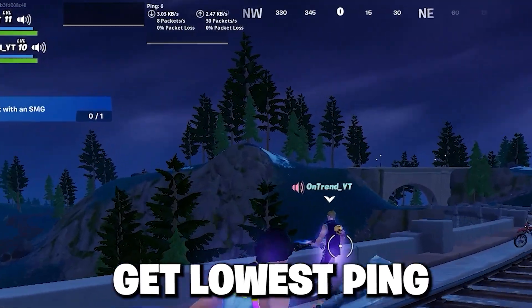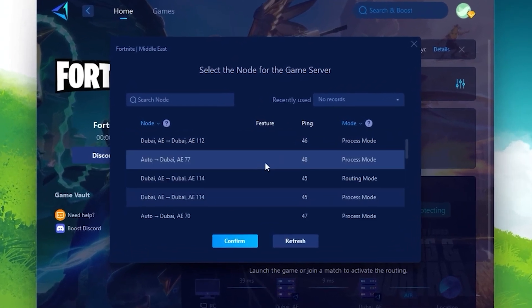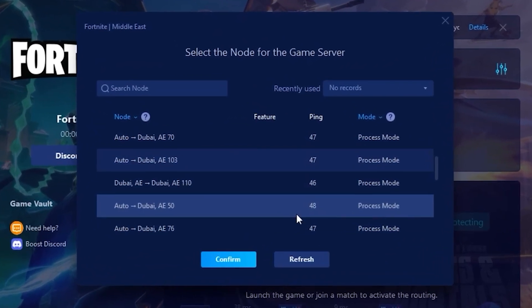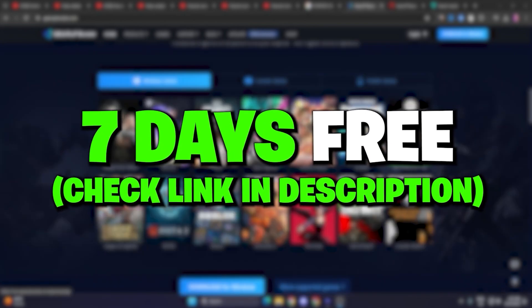Quick message: if you want to get lower ping and lower response time out of your mouse and keyboard in Fortnite or any other game, you need Gear Booster on your PC. It's a one-click setup and you can download the software for free from the link in the description.